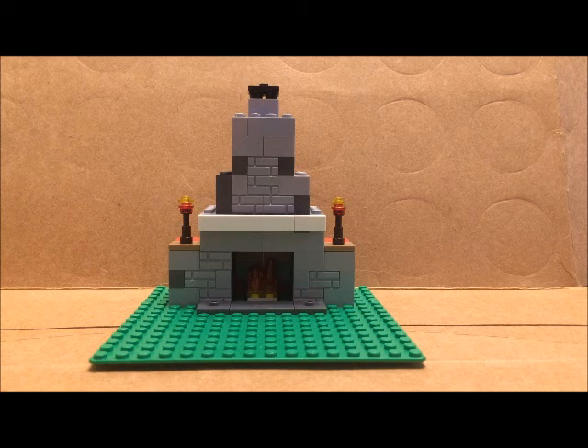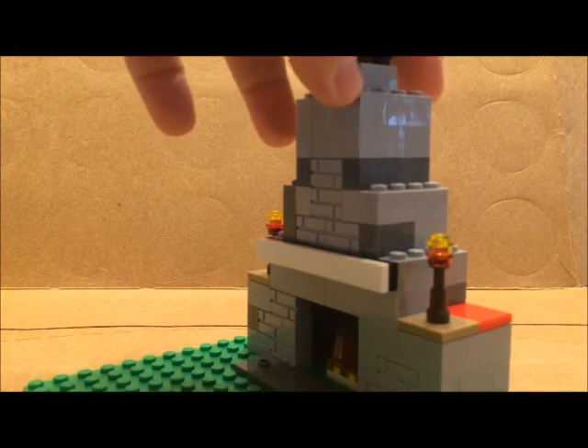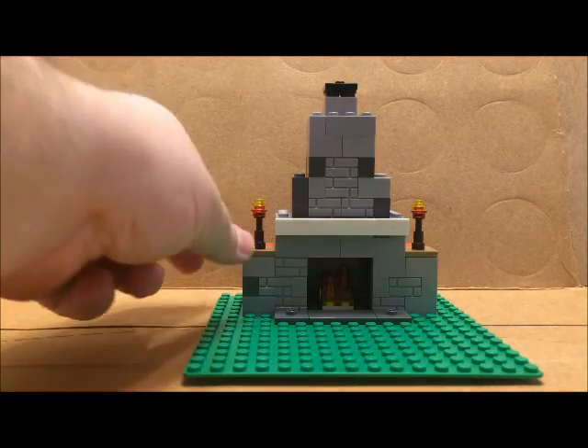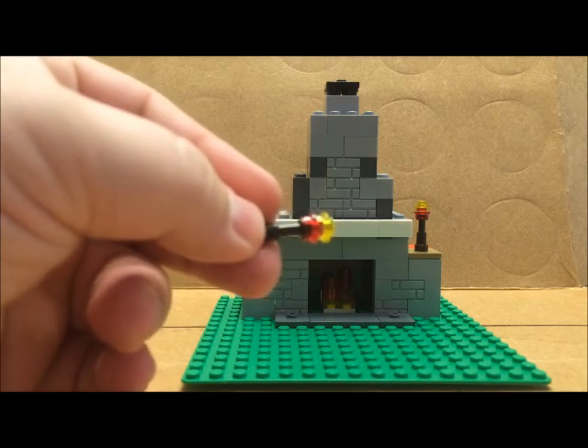I thought it would look like a pretty good build to put together. The instructions have it set up being red in color, but as you can tell I've used the light and dark grays for the build. Other than that, it's all the bricks that were called for in the build, except for the candles — instead of the square pieces or studs I used the round ones.